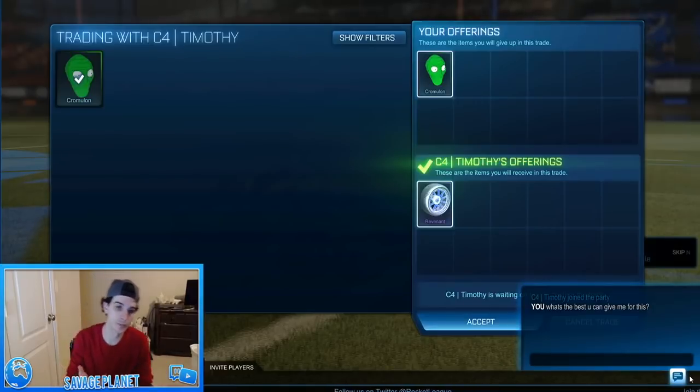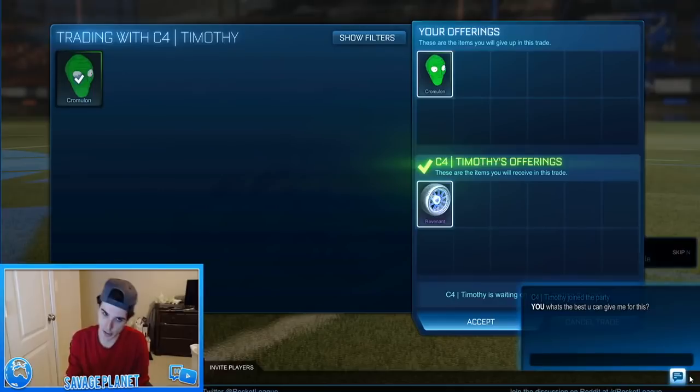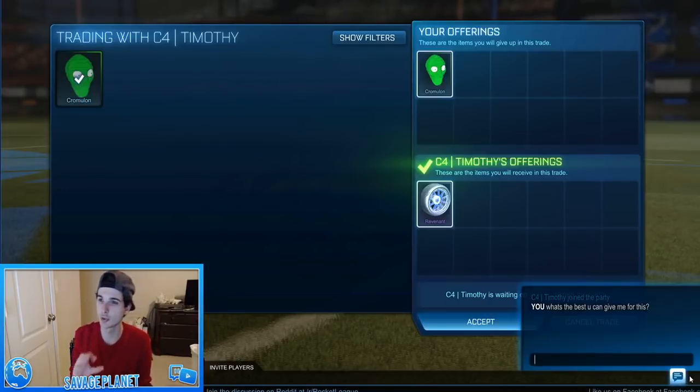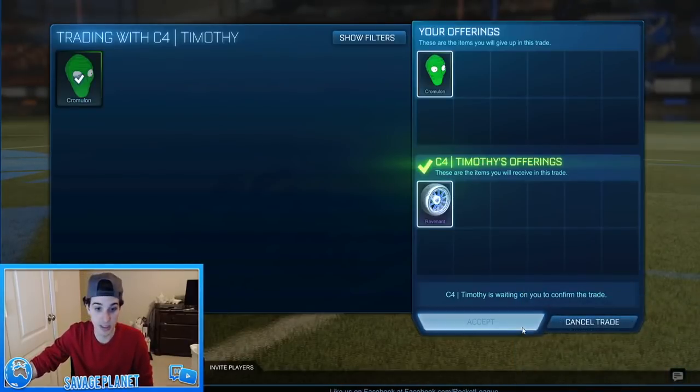This is a great deal. I'm on PC, so these blue Revenants — they're cobalt, which is not as good as sky blue — but these are worth a solid two to three keys pure, where the Chromalon's worth like two to three keys maybe in items, but more like one key pure. So this is a great deal, and I'm just going to accept right away.